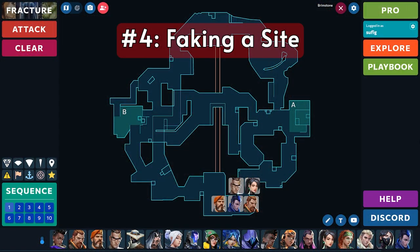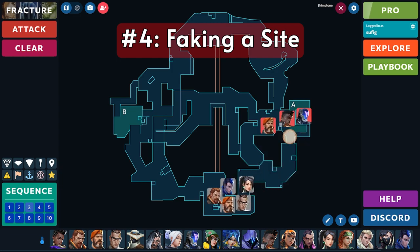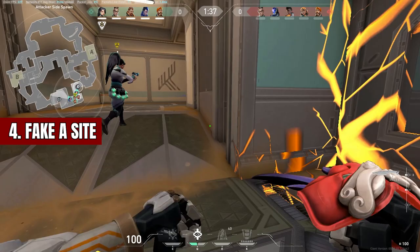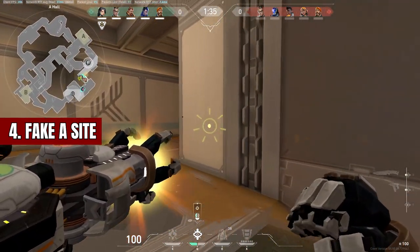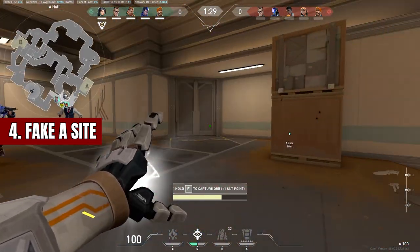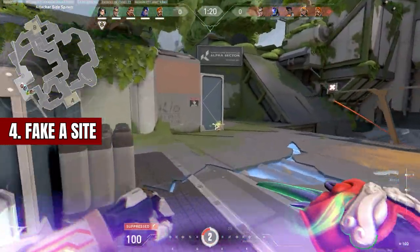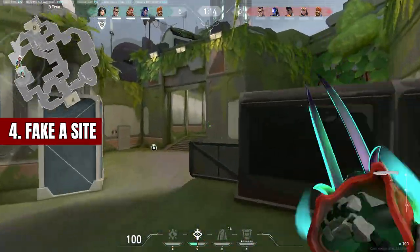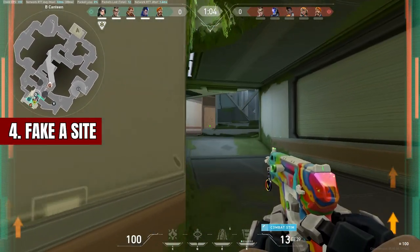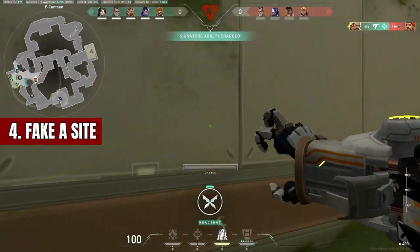Number 4: faking a site. Typically after a few rounds you can start running fakes. Early in the round, show a lot of presence on one area of the map but have your team ready to push the opposite site. Drop maybe 1-2 smokes, drone out, and start pushing up a small area. As you make a lot of noise, this will pull enemy team rotations and your team can start pushing the opposite site. There's a timing to know: as you're making noise on one site, your team shouldn't push right away. Wait to see if the enemy team flanks and pick off that rotation, or wait until you know the enemy team has rotated off site. Also consider the site you're faking — if the enemy team has a Killjoy, Cypher, or Chamber playing there, make sure you push up enough to set off the trips before rotating back.